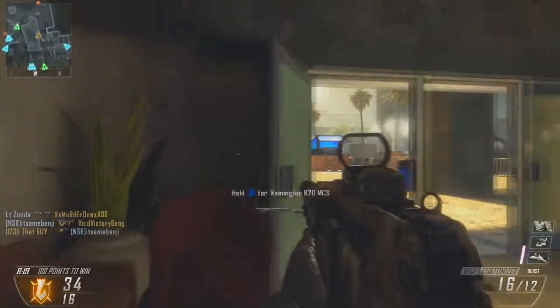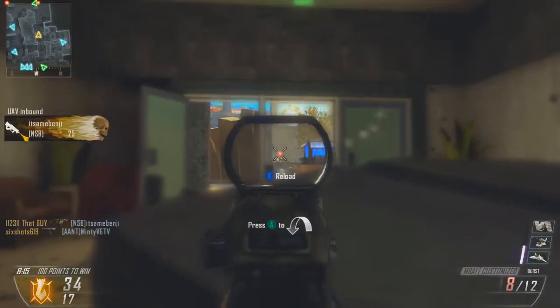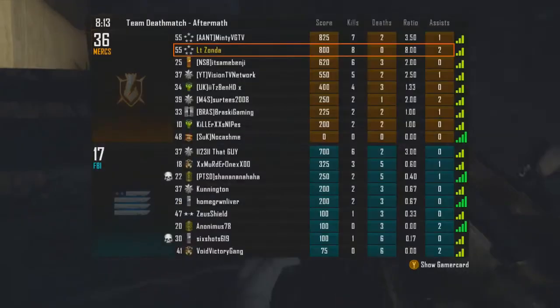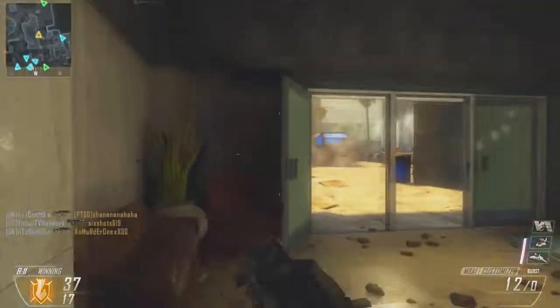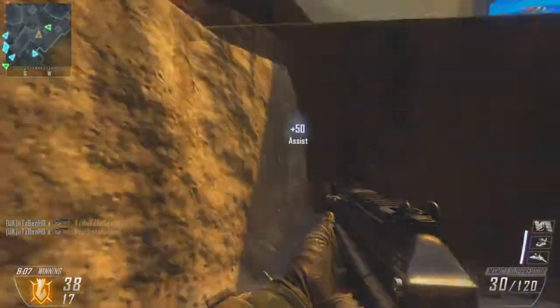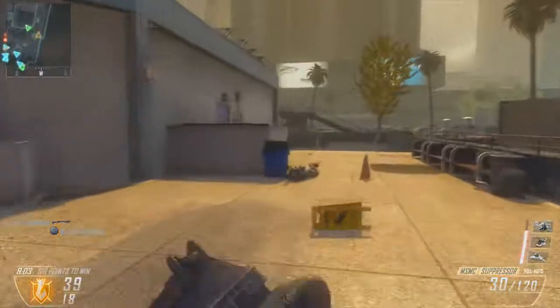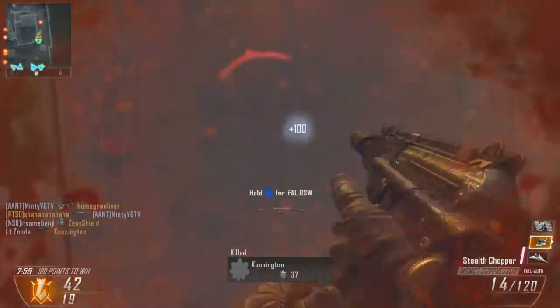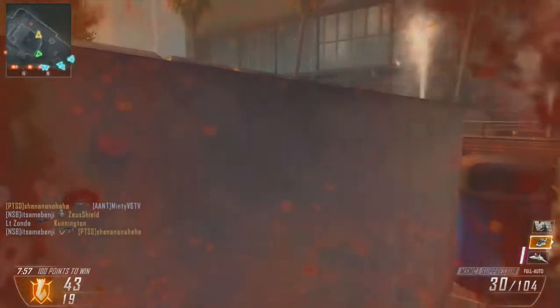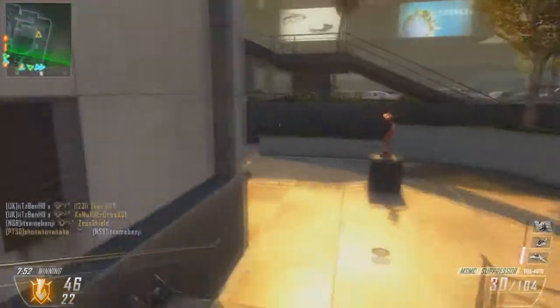We'll go for the stealth chopper and then obviously call in the almighty VSAT. As you can see with this gun, I'm running the silenced M8A1. The silencers on this game do bump down the power a ridiculous amount. You can see I just called in my stealth chopper, which is now going to come in and obliterate.